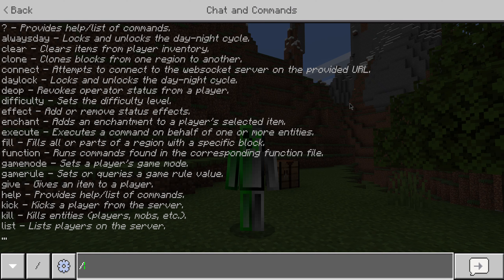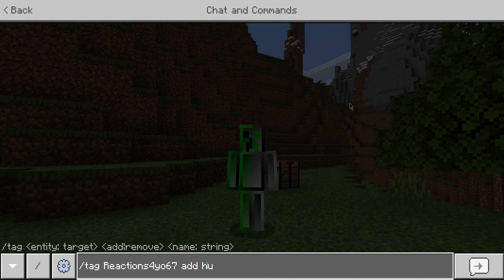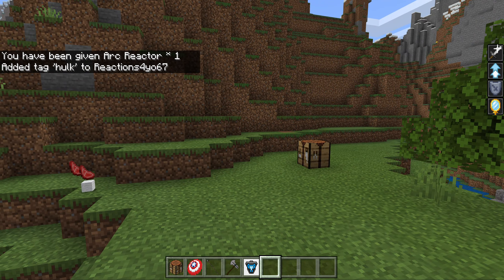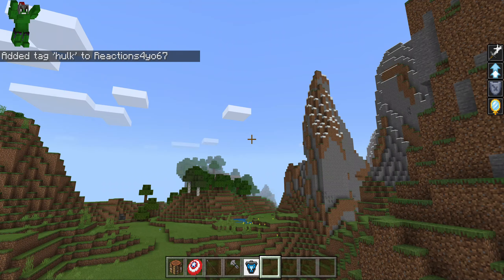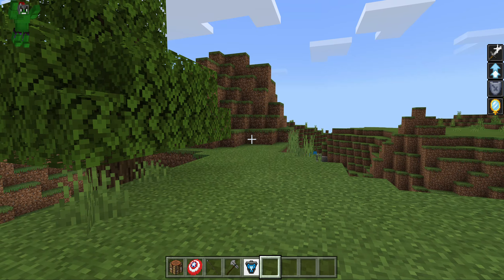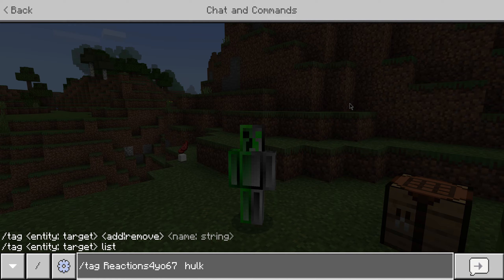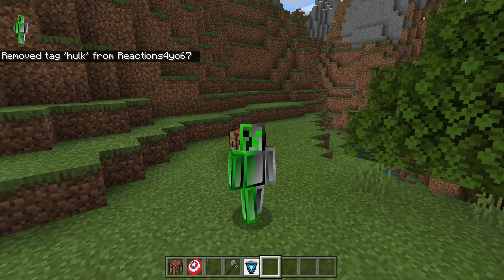The last one that doesn't work without a tag is Hulk. Do slash tag reactions, then your name, add Hulk — it's the only one I still need to work on. But there we go, we have Hulk, which I think is super cool. That's the only tag you need to add. After you want to be done with it, you'll have to shrink back — simply press remove and now you don't turn into anything.